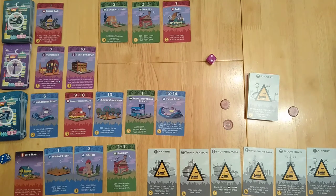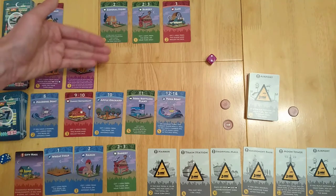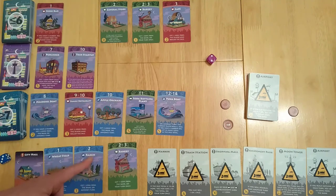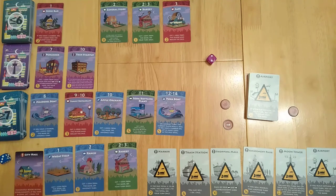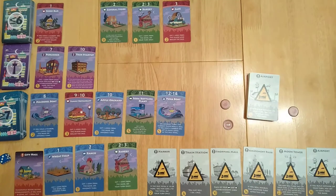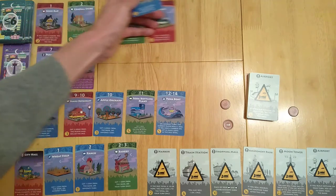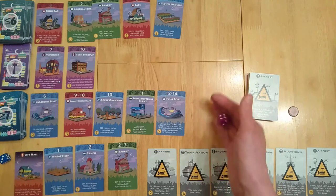In this instance, they have a green card activating — you get one coin from the bank on your turn only. The way these cards activate: red cards activate first so you can steal from someone, then you activate what you have, then everyone else activates their stuff, and the major establishments — those purple ones — then activate. After that, we replenish. We have another flower orchard so we can move all these along.